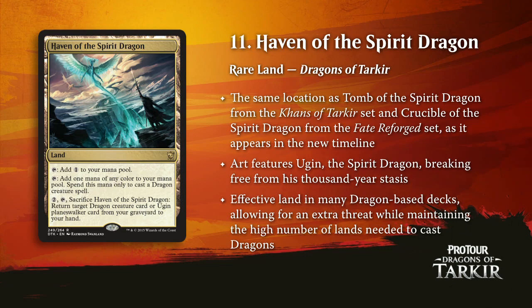Here comes number 11 — it's Haven of the Spirit Dragon. I'm going to call this an honorary red card, because mostly what it gets back is dragons — Thunderbreak Regent, Stormbreath Dragon. It gives those red-green dragon decks a color fixer and card drawing. You get to play with effectively a land that turns into a spell, turns into whatever giant dragon you need back. Nobody else in the format gets to turn their extra lands into powerful threats the way Haven of the Spirit Dragon does — it's a really nice weapon for the reddish decks.